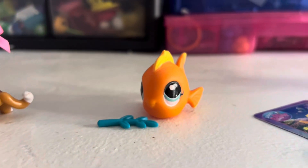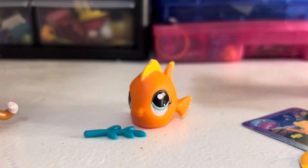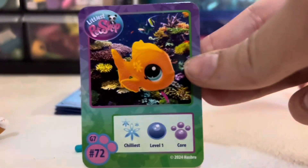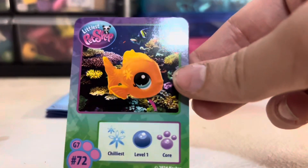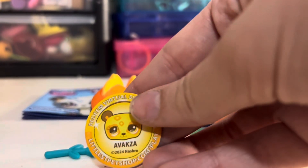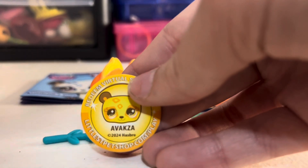Now time for the series two checklist. Per usual, this is one of my favorites - this is my second favorite part, my first favorite is the seagull, this one's my second favorite. So cute! And here is the Roblox code because we don't play - oh there is the code.